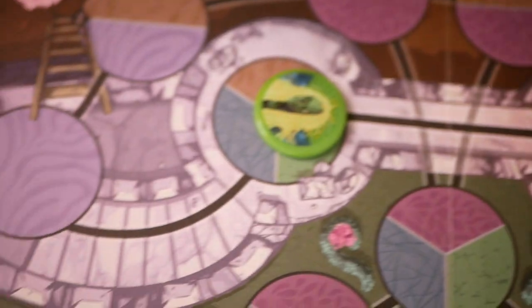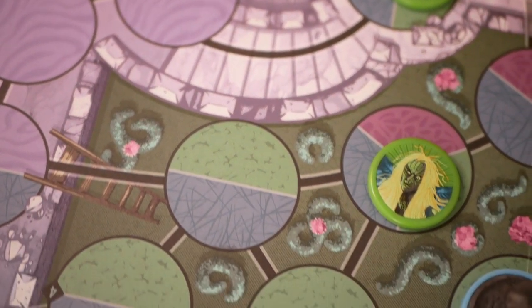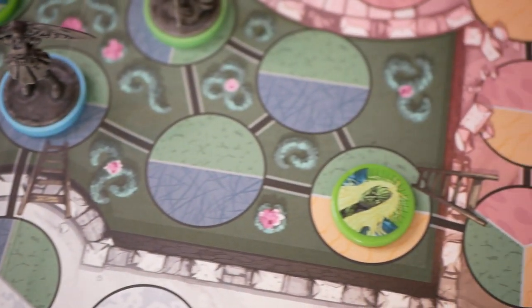The spaces of the battlefield are divided into zones — all spaces of the same color are part of the same zone. When it's your turn you must choose two actions from the three available: maneuver, scheme, and attack.